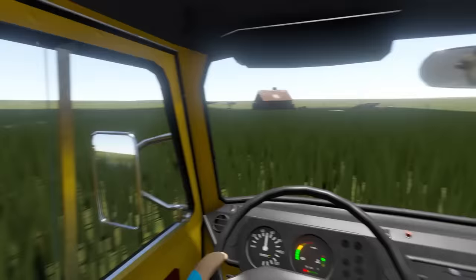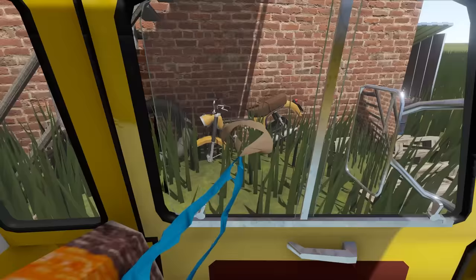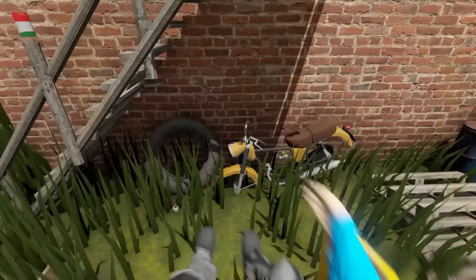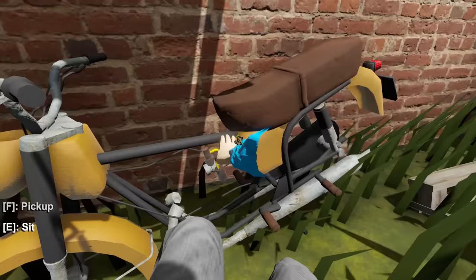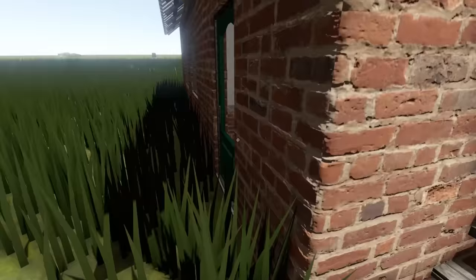I'm going to see if this place here has a motorcycle. Let's just hit this. We found a motorcycle! But it doesn't have any wheels, no gas tank, and no engine - so that might be a little problem.